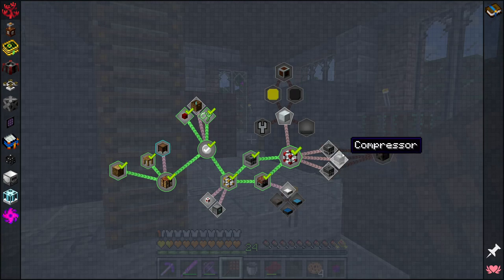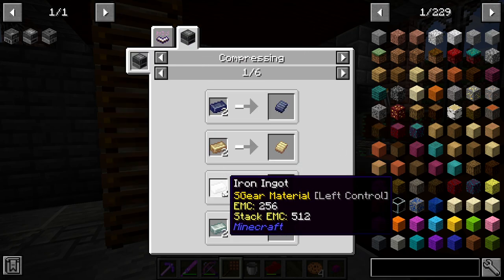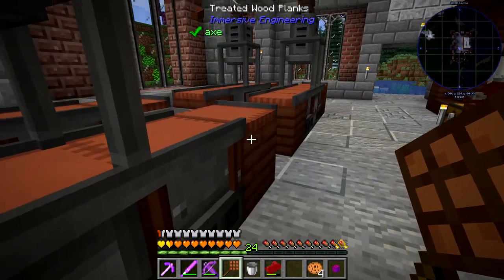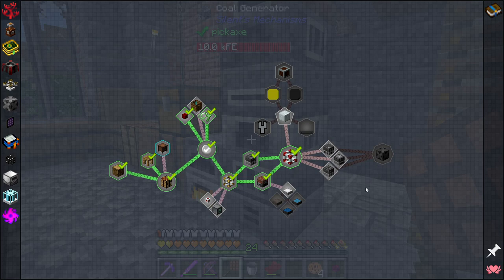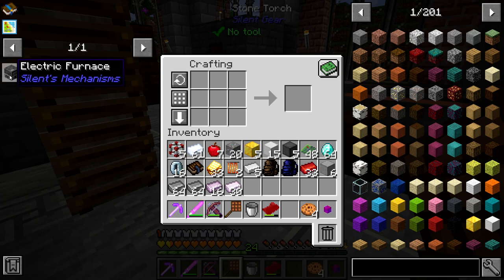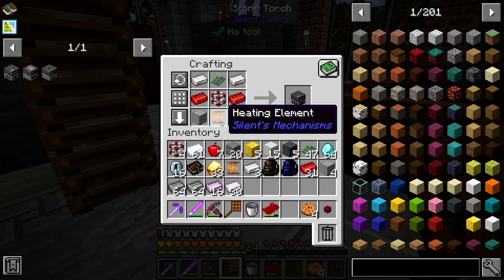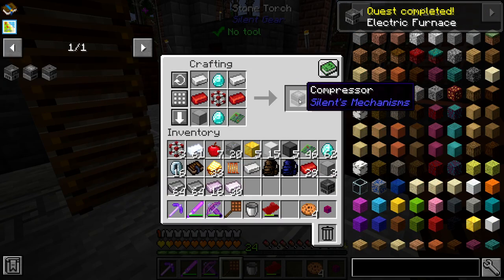Now there's one in here I didn't really want to do, but looks like it's required for unlocking this, and that is the compressor. It's used for making plates, but it turns two ingots into one plate, whereas our plate press turns one ingot into one plate — so totally not worth making this machine. I guess maybe if you haven't done any immersive engineering stuff. Not super super useful. So the electric furnace is going to be pretty cool. Heating elements were just four copper and one redstone alloy — done. We'll get the compressor because we have the quest for it.